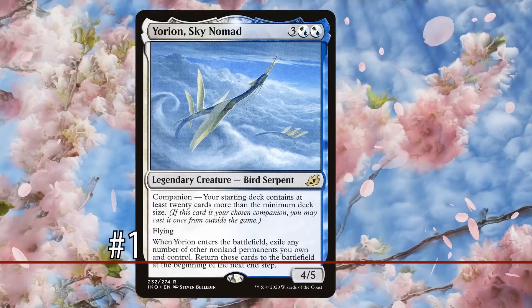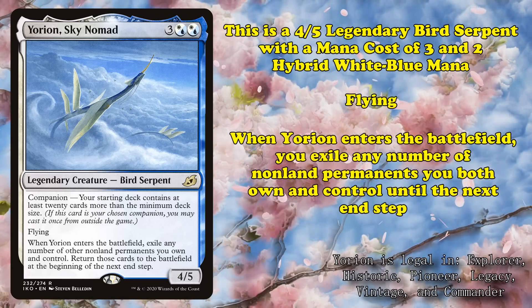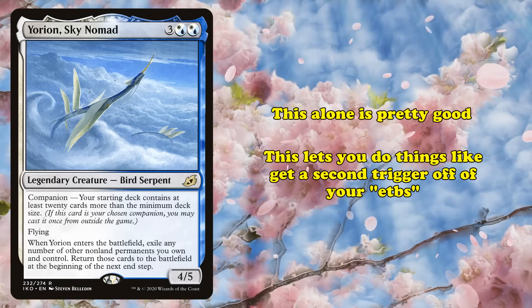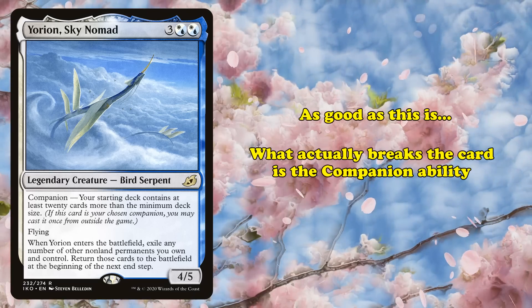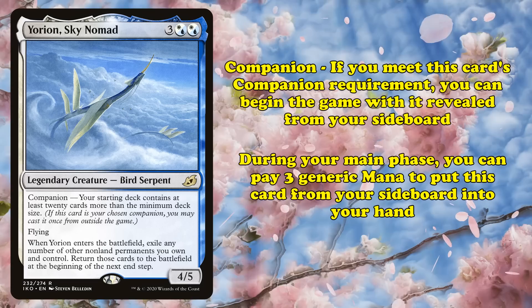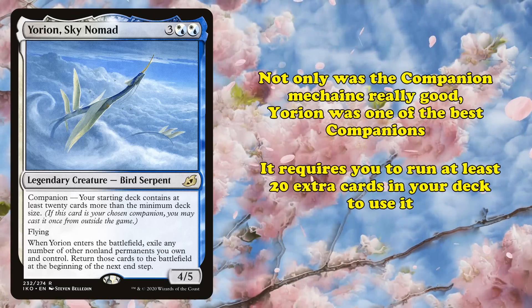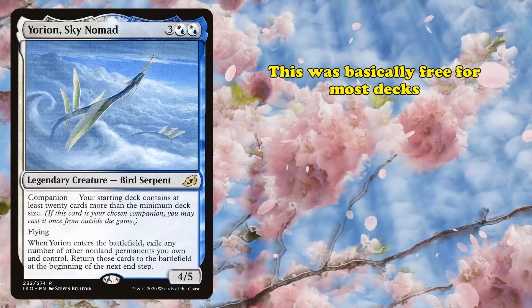And finally, at number 1, we have Yorion, Sky Nomad. Yorion is a legendary bird serpent that costs 3 generic mana and 2 hybrid mana paid with either white or blue. It has flying, but also allows you to exile any number of other non-land permanents you own and control when it enters the battlefield; at the beginning of your next end step, you return all those cards to the battlefield. This effect is fairly good on its own for reusing enter-the-battlefield effects or resetting planeswalker loyalty. But what makes it the top spot is the infamous companion mechanic, which lets the creature start the game in your sideboard and be added to your hand at any point by paying 3 mana, essentially acting as an extra card — as long as you meet the deck-building requirements. Yorion's condition requires the player to run at least 20 more cards than the minimum, meaning an 80-card deck in sanctioned tournament formats, which proved to be little to no problem for decks eager to use it.